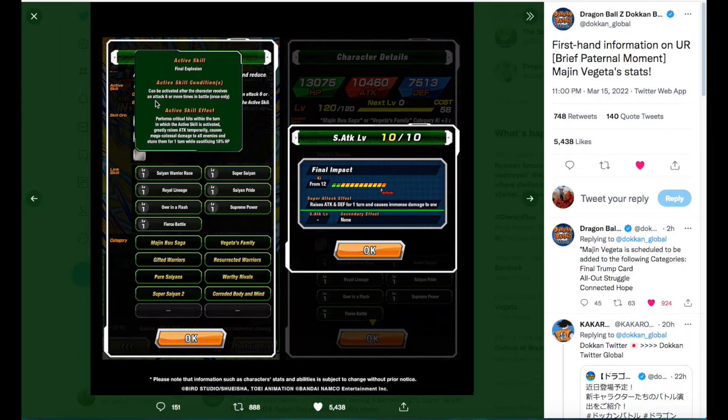His active skill is the Final Explosion. It can be activated after he's received 6 or more attacks in the battle. When you perform it, he performs a critical hit, greatly raises attack for the turn, causes mega-colossal damage to all enemies, stuns them for the turn, and you lose 18% HP. It's a guaranteed stun. The 6 attacks required can be a limitation in short-form events, but with these 200% leader skills you're probably killing enemies before you ever activate it anyway.